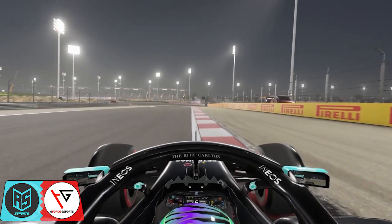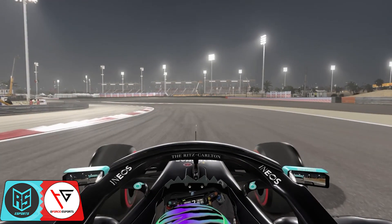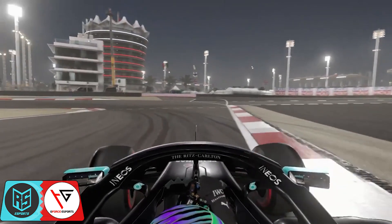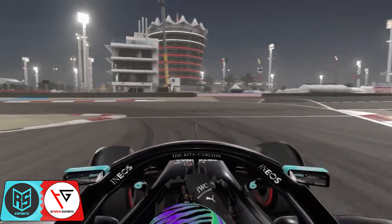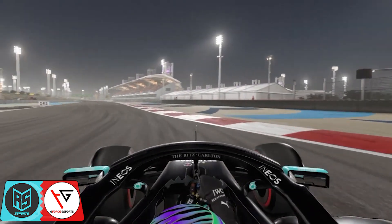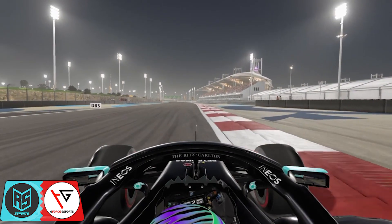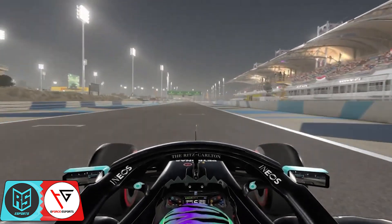Going down to turn nine, we're going to open up the entry again, hit that curb on the outside with the right tyre. Completely ignore the curb on the inside of turn nine, just to open up the corner for turn ten. Touch that curb on the outside just a bit, then go all the way down to first gear, short shifting up into second and third. Ignore that curb on the outside of turn ten as it will unsettle the car.